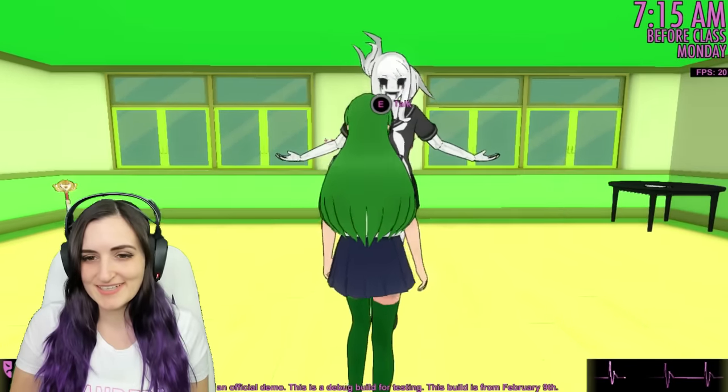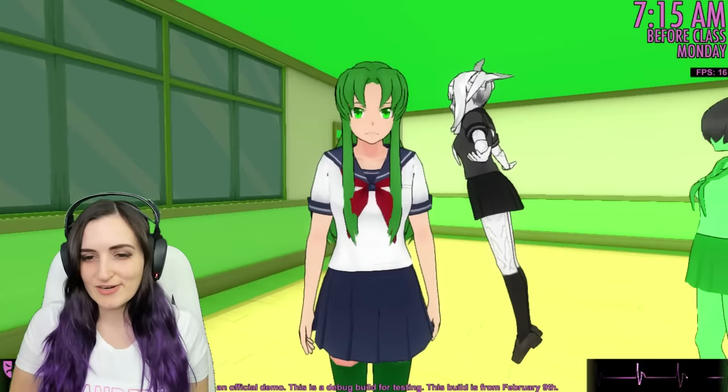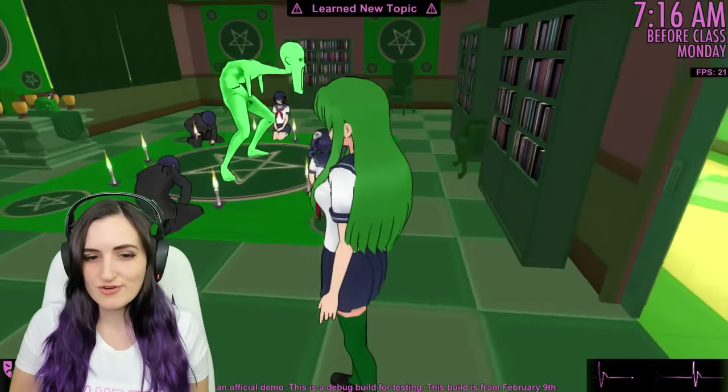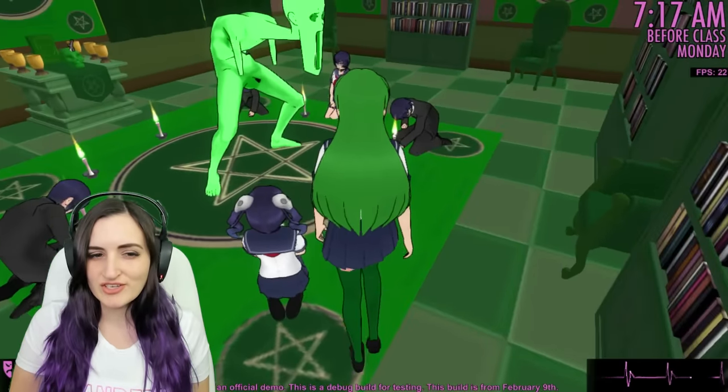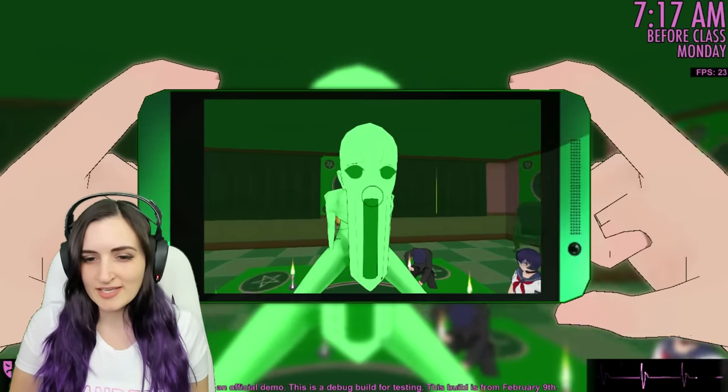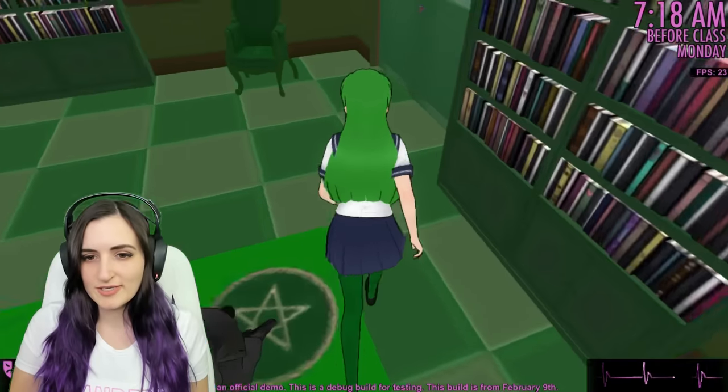Wasn't expected to see you. I don't think I can interact with her — she's just chilling in here. Oh gosh, okay. Oh good for you guys, you got your demon finally. I like him 'cause he's green. All right, I'll just leave you guys to it. Enjoy.